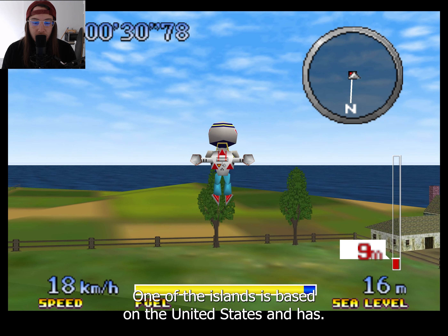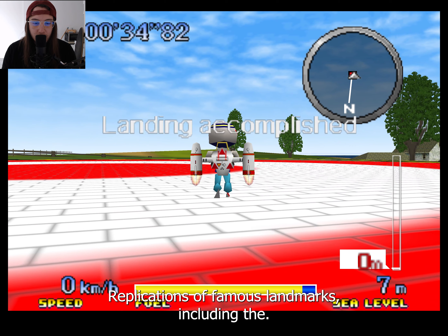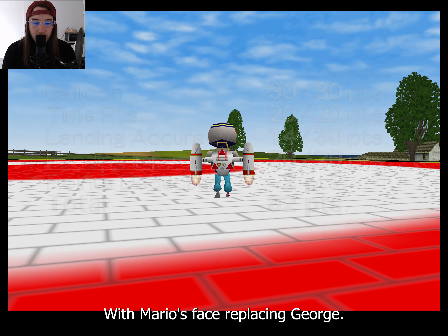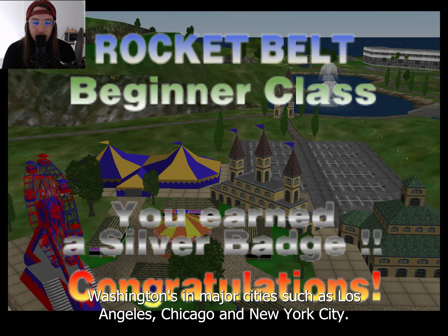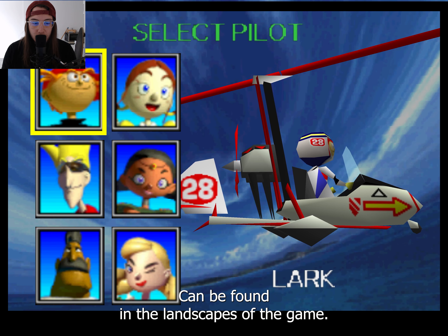One of the islands is based on the United States and has geographical replications of famous landmarks, including the Statue of Liberty and Mount Rushmore, with Mario's face replacing George Washington's, and major cities such as Los Angeles, Chicago, and New York City. Representations of Nintendo characters and many other quirks can be found in the landscapes of the game.